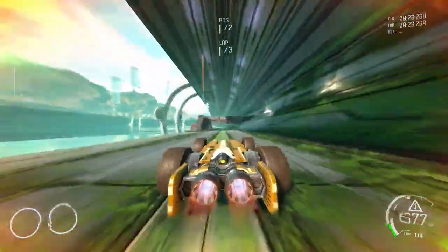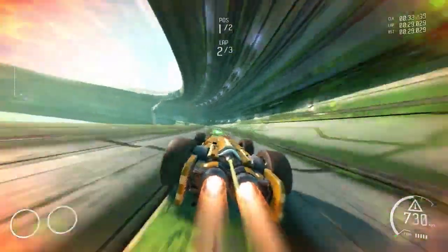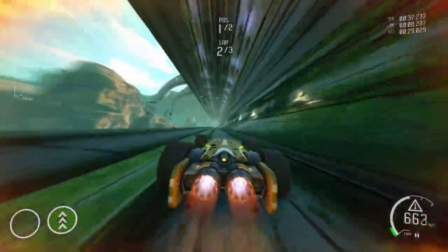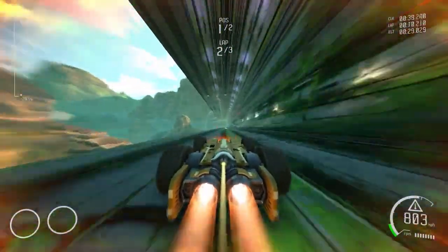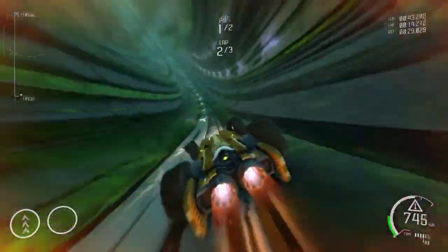Press Square or X to select the vehicle you wish to race with and make sure you choose the Juggernaut. Your aim in this race is to be as fast as possible and collect the orbs to activate speed boosts systematically. Once you've collected an orb, press either L1 or R1, or LB and RB, to activate the speed boost orb.